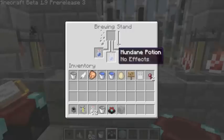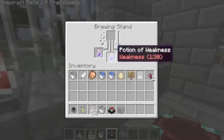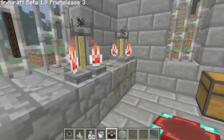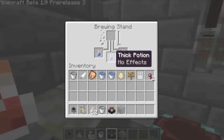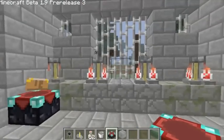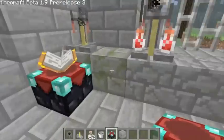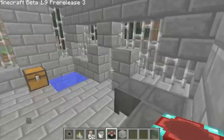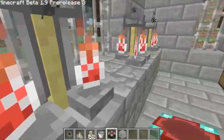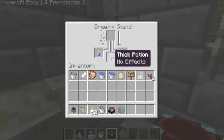So we'll just check up on our stuff. Mundane potion, no effects. Potion of weakness, which will give me weakness for one minute thirty. And thick potion, no effects. So as you can see, these are the four different potions: our bland potions, our mundane potions, weakness potion, and thick potion.